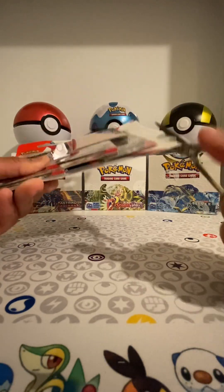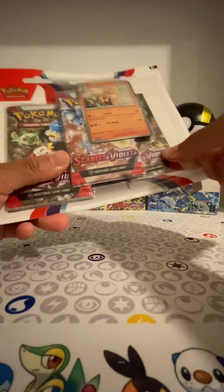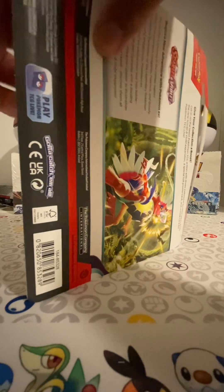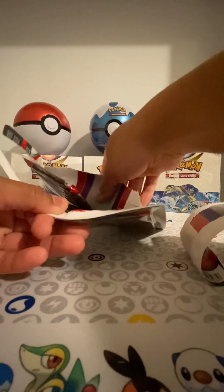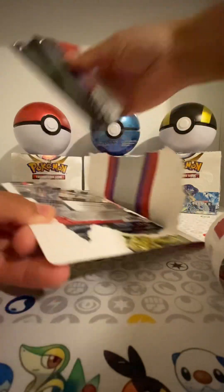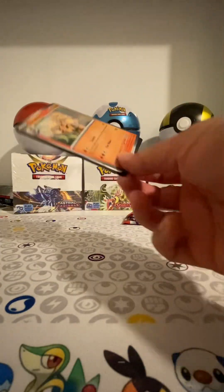So far I've been really enjoying the Scarlet and Violet sets — the first set. I don't know what I'm talking about with sets, but they've been good. I've been enjoying them. The cards have been good. I like that there's now a holographic in every single pack. I think that's pretty cool. Maybe they lose some value because there's a holo in every pack, but nevertheless, I enjoy it. You know what I also noticed? That we are now missing a coin — I don't see any more coins.